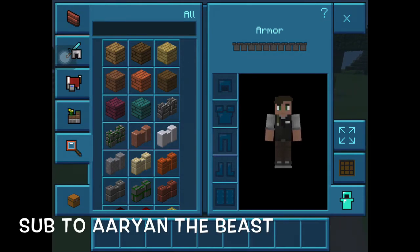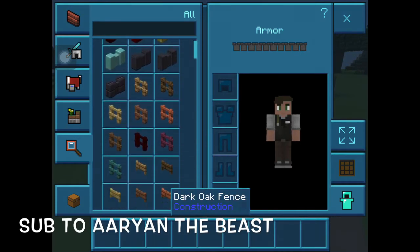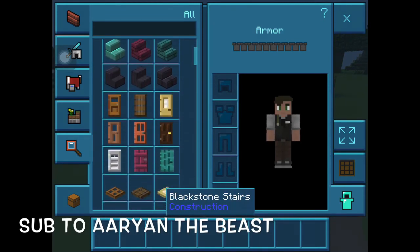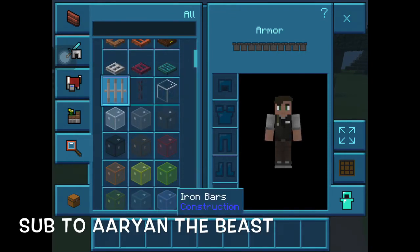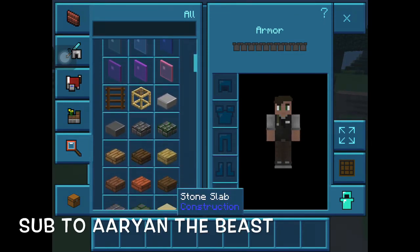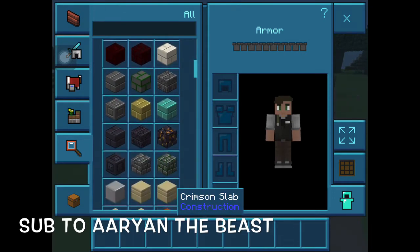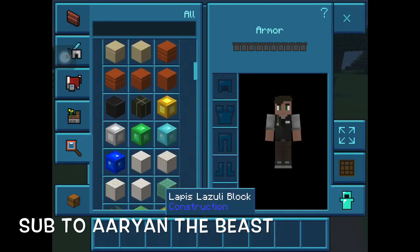I will not be showing all the blocks and stuff to you guys - you can just see it as I scroll down the creative menu. Even I have not seen all the blocks actually, so whoa. What is this - iron bars? Those are cool. Whoa, that looks 3D, not plastic.